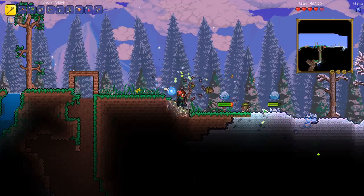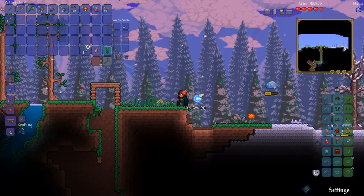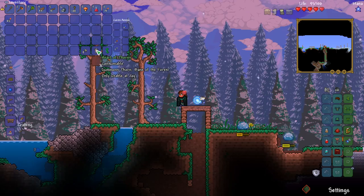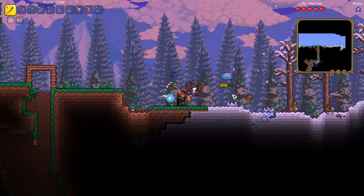Now let's head over to the ice biome and see what we can find. What is that thing on the ground? I've got to break that — a heart of thorns? Interesting, what does that do? It summons thorn, bane of forest, only usable at day — it's a consumable? I wonder if that's a boss or something like a positive summon. I don't think I want to try it out just yet, but that's kind of a cool item.